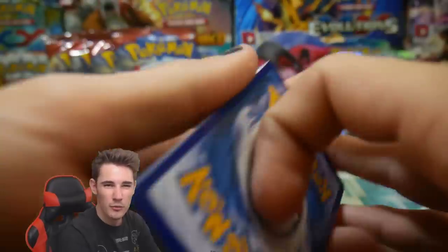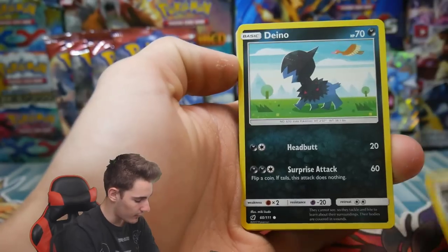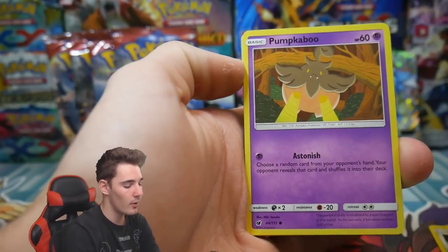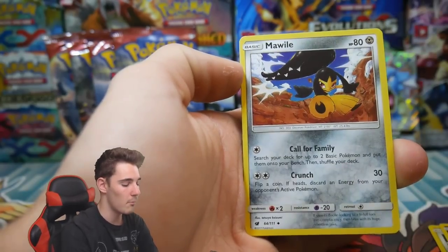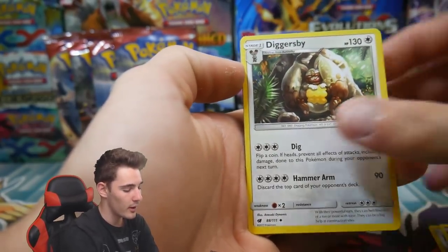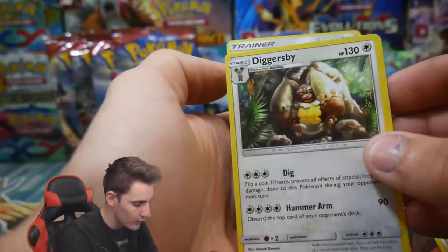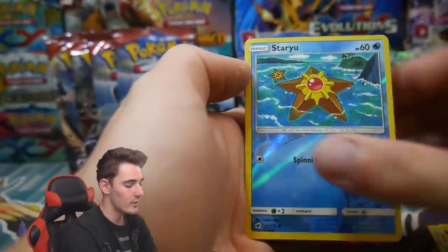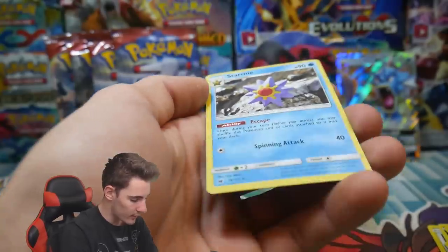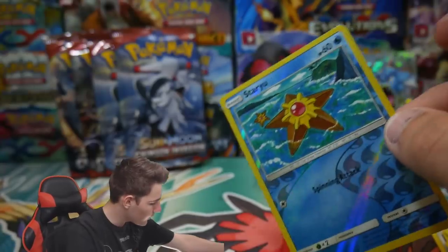We have an Aron, a Dino, a Staryu, a Pumpkaboo, a Stufful, an Energy, a Morelull, and a Diggersby. And a Fighting Memory, a Staryu, and a Starmie — so we got a Rare and Reverse Holo. Devolution.